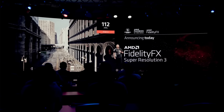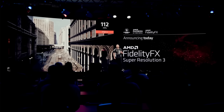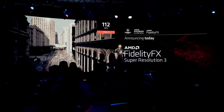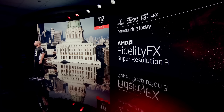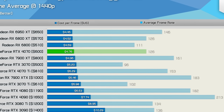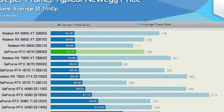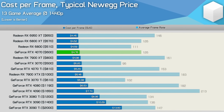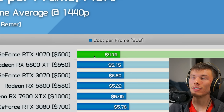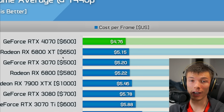Maybe AMD is waiting to sell existing cards, or waiting for FSR 3.0 — DLSS frame generation's competitor — so they can combo it with something like a 7800 XT with frame generation to compete with NVIDIA. But to be competitive, AMD would probably need to offer a card at $600 to $650. The past-gen 6800 XT was $650, so it would need to beat the 4070 at that price with more VRAM. AMD has been radio silent since releasing the 7900 series.